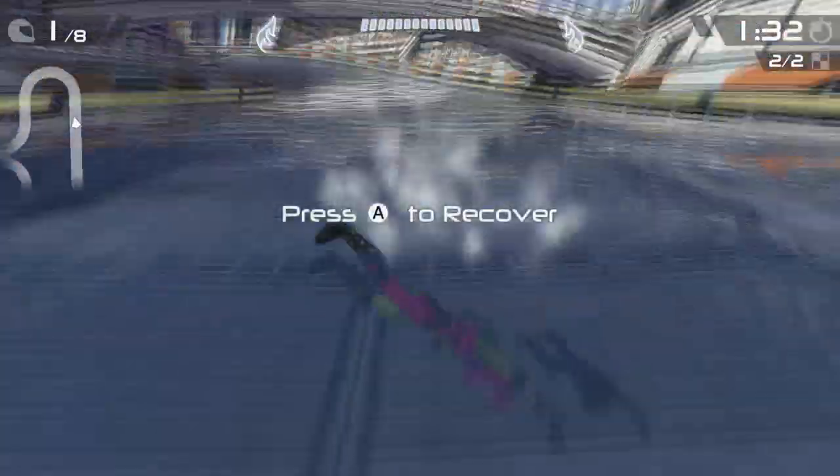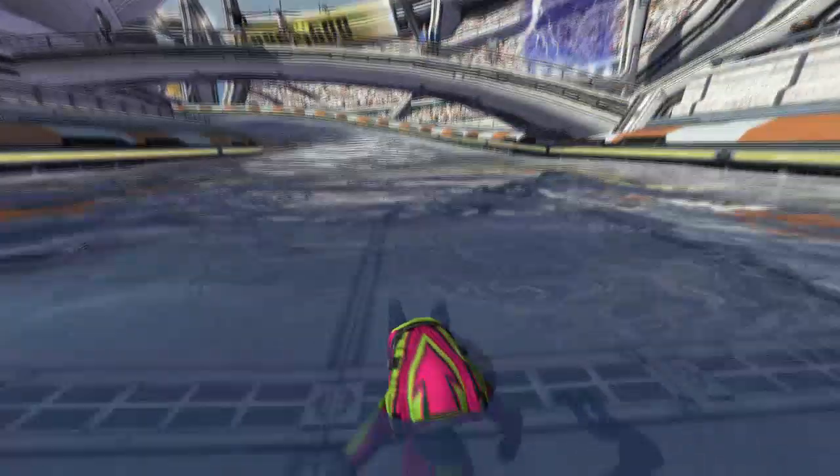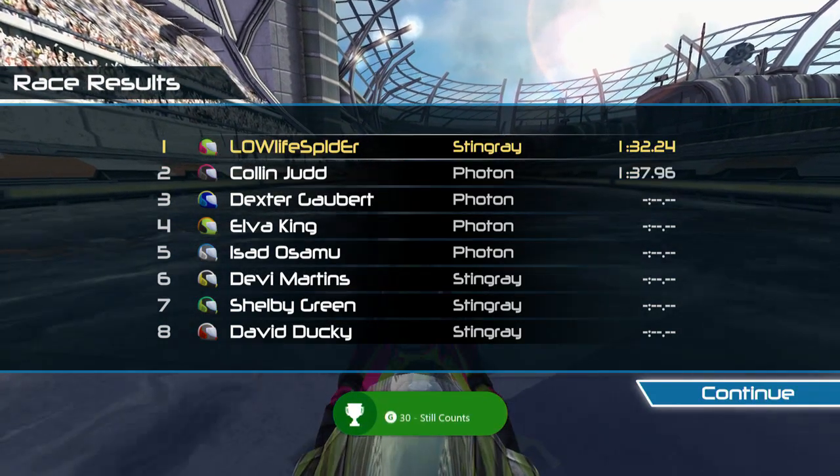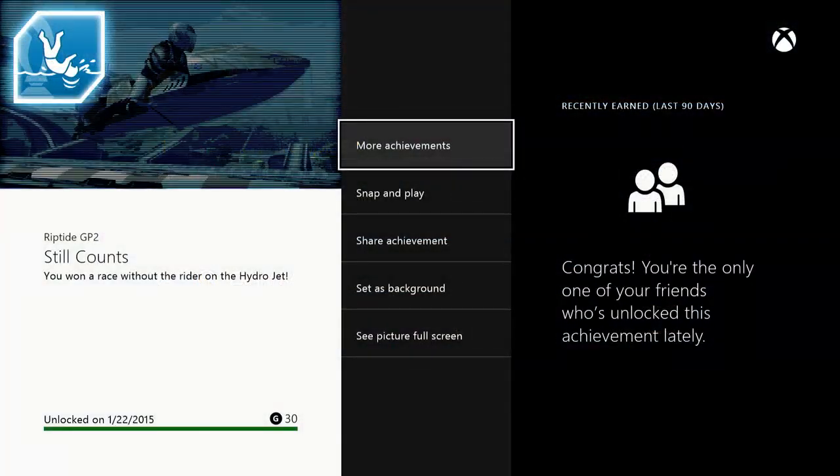You've got to be in first place and win the race. Once your jet ski crosses the finish line you'll get the achievement Still Counts for 30 gamerscore. This game is a very easy 1000 gamerscore and it's only five bucks.